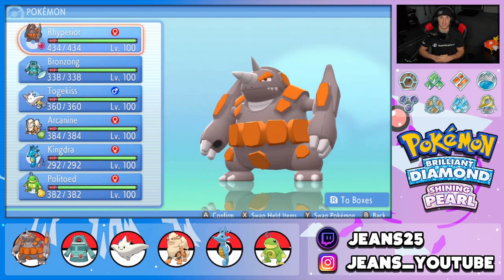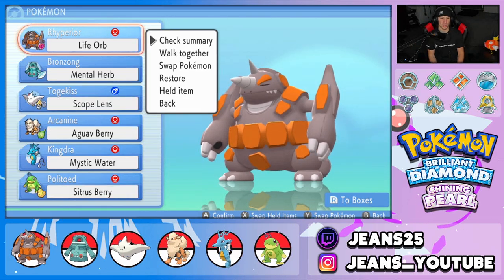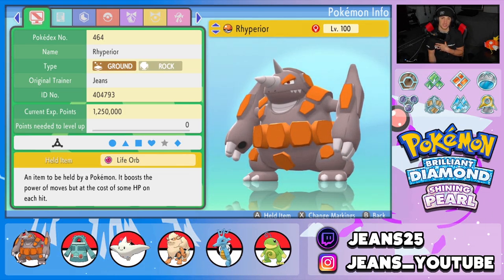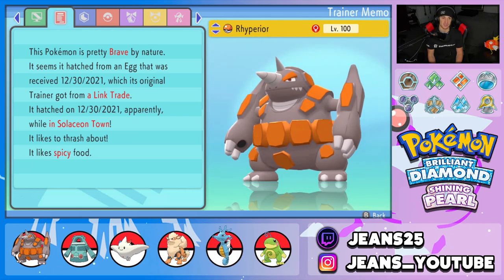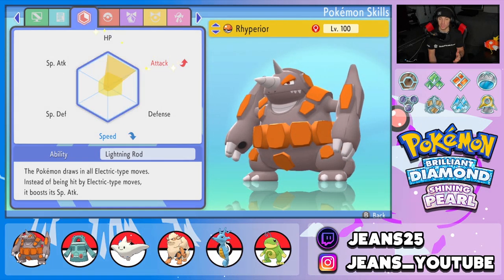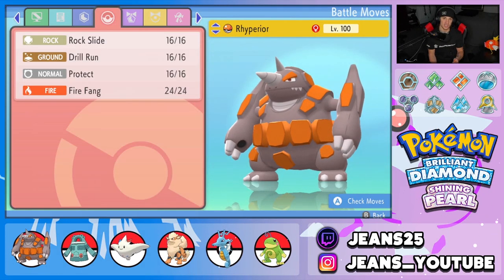No more making excuses — let's get into the team preview. We got the one and only Rhyperior, highly requested on my channel. In my opinion it is the king of trick room. Once it gets in trick room it is just an absolute beast — you can sweep teams left and right. We give it a Life Orb, a Brave nature for that attack boost and speed decrease, EVs in HP and Attack to be as bulky and hard-hitting as possible, and Lightning Rod for its ability.